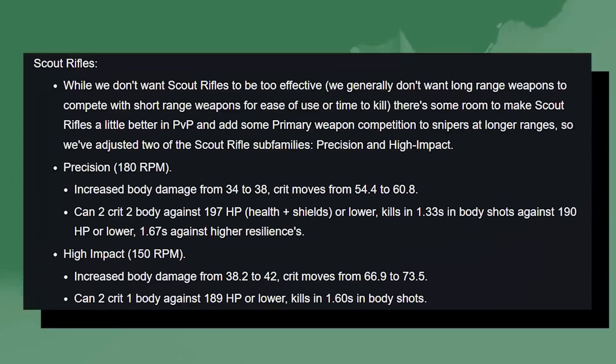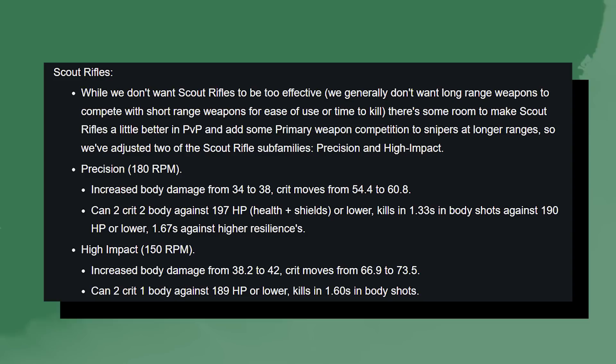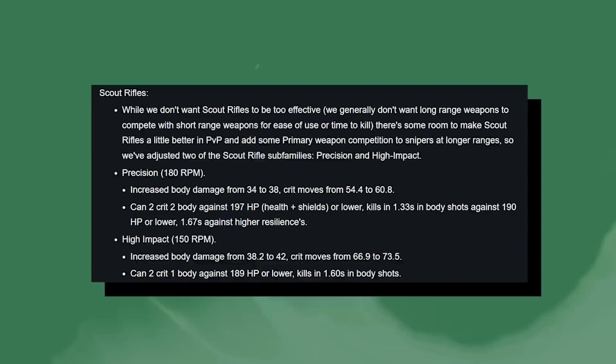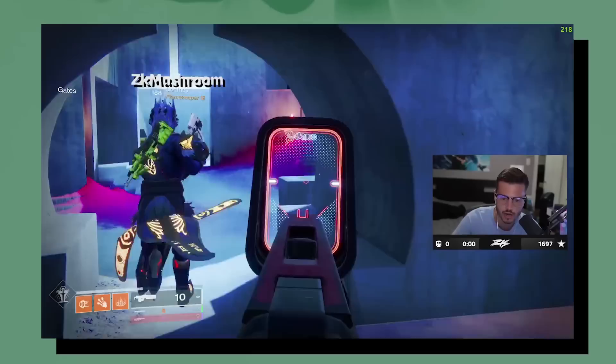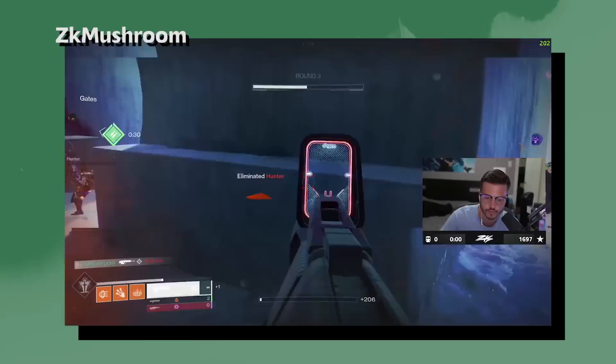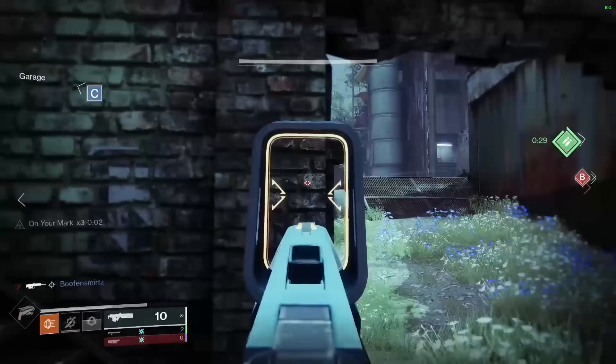Okay, Jade Rabbit — the story. After 150 RPM scout rifles got a hella fresh damage buff, which we first heard about in the June 30th TWAB, Jade Rabbit became more popular in PvP. Then during the July 29th weekend of Trials, Jade skyrocketed to the most used weapon overall with over 3 million kills in the playlist. Granted, part of that was due to the map being Eternity — fairly large, wide open, with clear lanes of sight. But still.